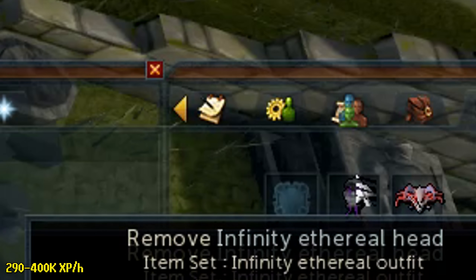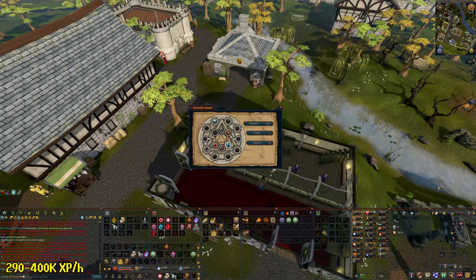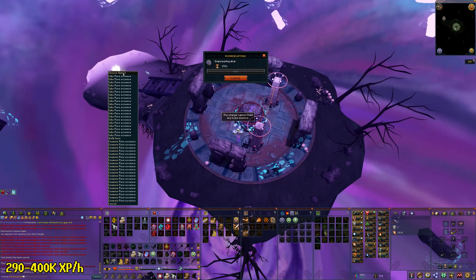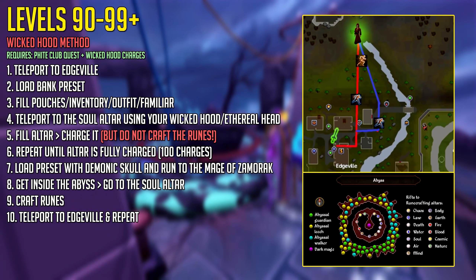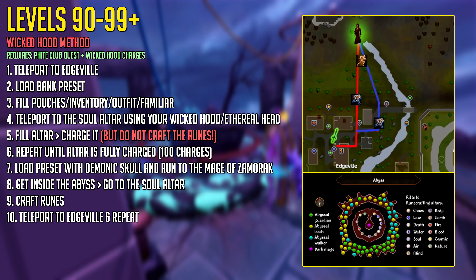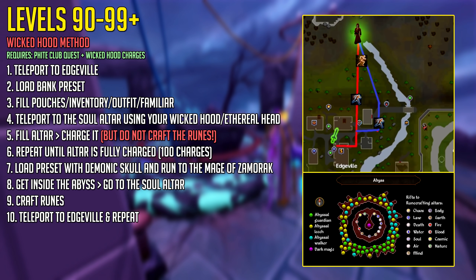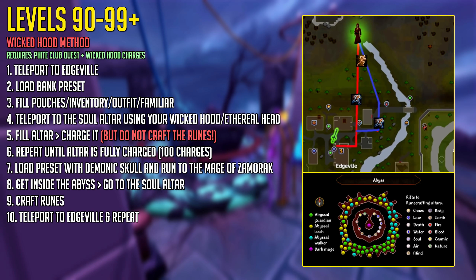There's another method using the Wicked Hood Teleport to the Soul Altar — go inside, deposit your Pure Essence, and charge up the Altar but do not craft the runes. In this method you charge the Altar to 100 charges total over a few banking trips, then go to the Abyss with your Demonic Skull for bonus experience and craft the runes all at once. It's the same thing, except you do it five times, saving time by charging and then crafting 100 charges in one go. If this isn't clear, check my full Soul Altar guide linked in the description.